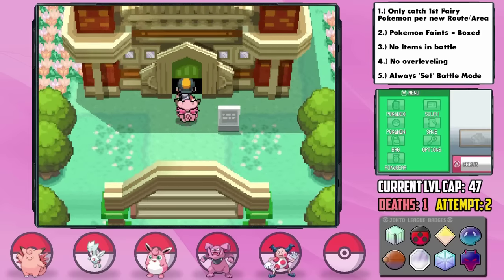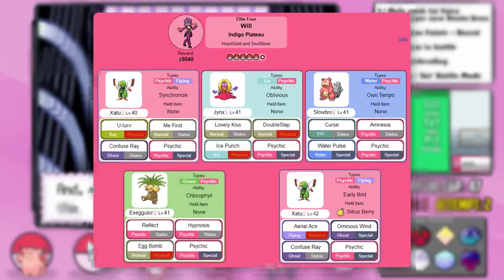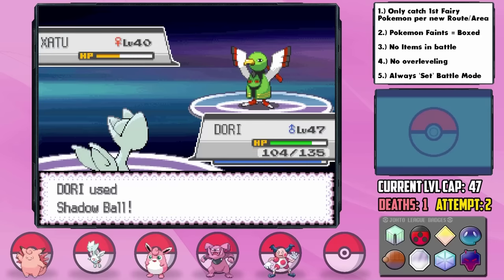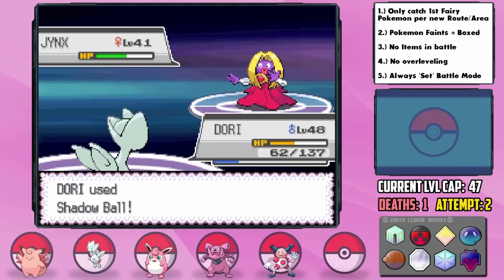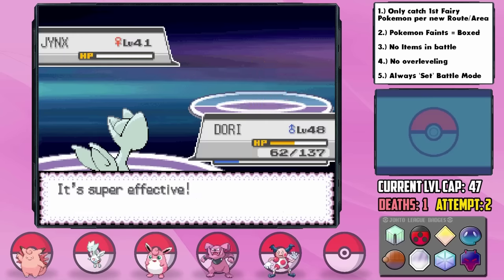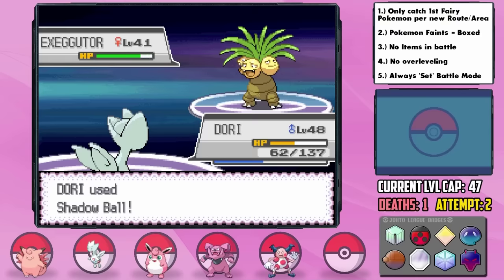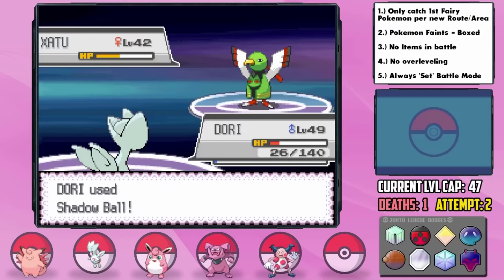After EV training and gathering items, we take on the Elite Four. First is Will, the Psychic-type trainer. I lead with Choice Specs Dory, and Will's Xatu uses Me First to hit us with our own Shadow Ball — but our Choice Specs Shadow Ball takes him down. Jynx is a big threat but only has physical Ice Punch; we do below half and land Shadow Ball but barely don't KO, then after his heal we finish him. Exeggutor was nearly a speed tie but went for Reflect allowing the OHKO. His Slowbro and final Xatu both fall to Shadow Ball as well. Much messier than expected but we pulled it off.